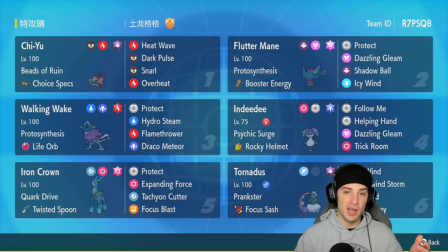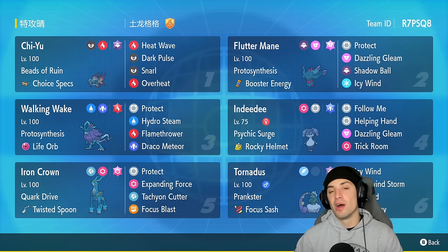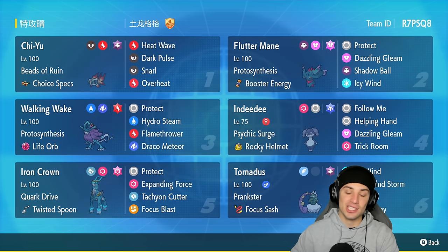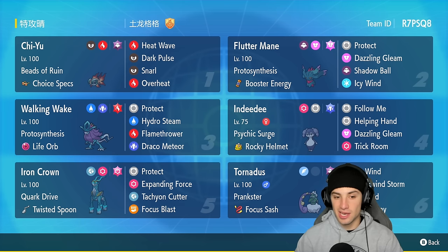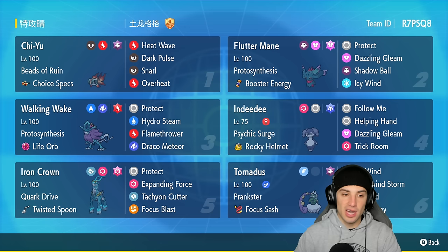Walking Wake is actually super viable. It's great with the sun, so pair it up with a sun setter — we got Tornadus today to pop that sun. You get Protosynthesis boost, plus damage boost on moves like Flamethrower and Hydro Steam. This Pokémon is a Water and Dragon type rocking the Fire Tera type. With Life Orb, the moveset is Protect, Hydro Steam, Flamethrower, and Draco Meteor — super heavy hitting.